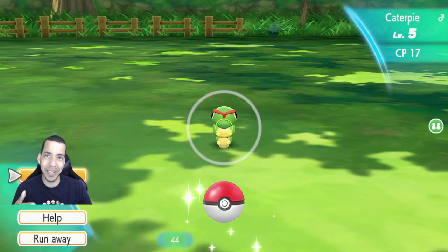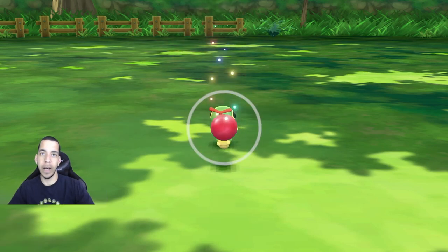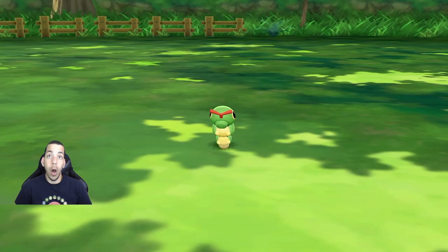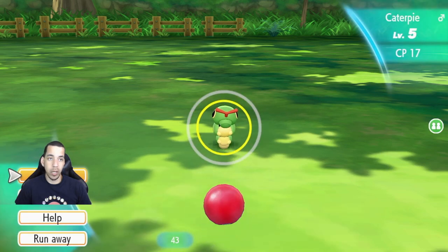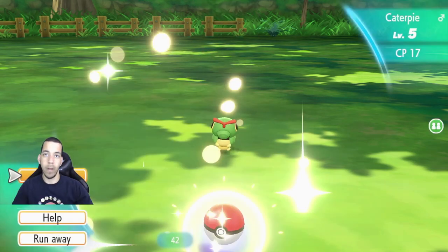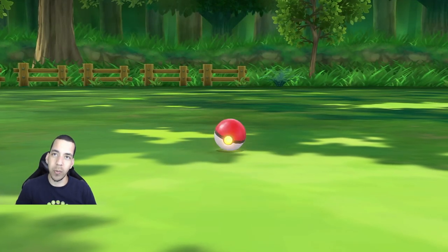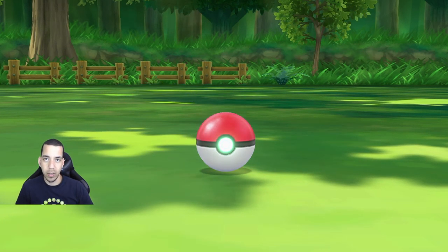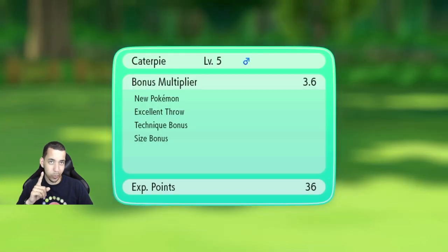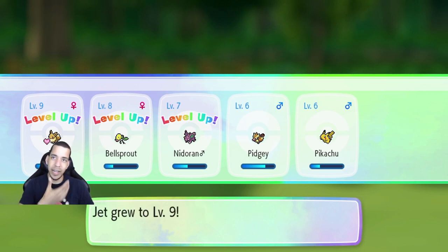Anyone else see the random Beedrill that just popped up? Got you! Come here, Caterpie! Stay in this ball! You actually didn't stay in the ball. I don't want to use a... You jerk! Hit that excellent throw! Pop out of this one! That's what I thought. So wait — I think he just popped out after 3 shakes. In Pokemon Go, 3 shakes is an automatic catch. I guess that's not the case in this game.